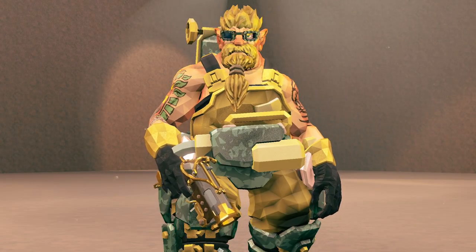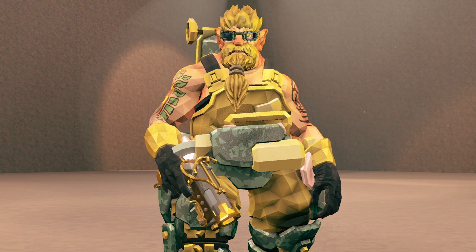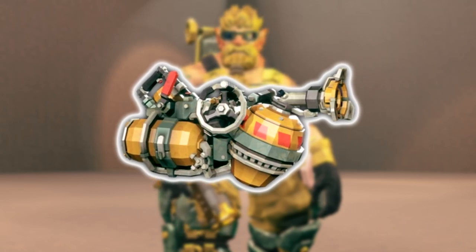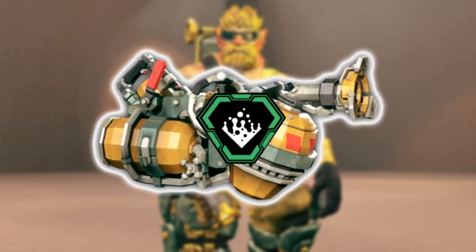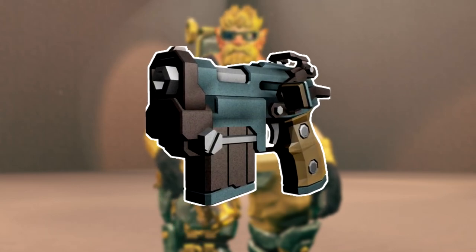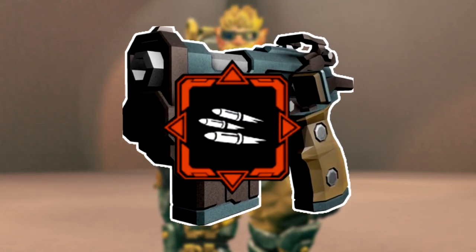Alright, hello! Welcome back to another Deep Rock Galactic video, y'all. Today's video I'm going on a solo Hazard 5 mission with Driller, taking the Corosus Sludge Pump as the primary with a clean overclock, the Hydrogen Ion Additive, and the Sabata as the secondary with the voted-on overclock, Automatic Fire.